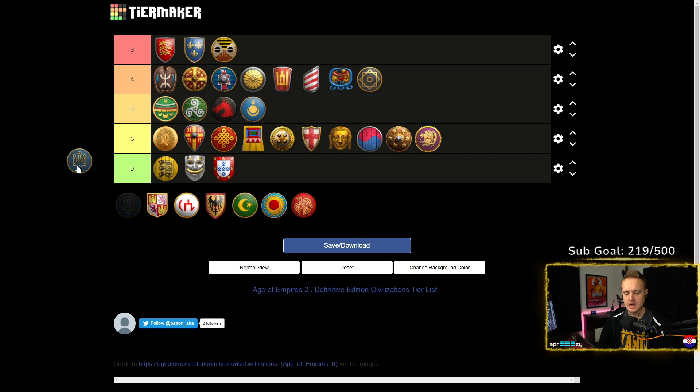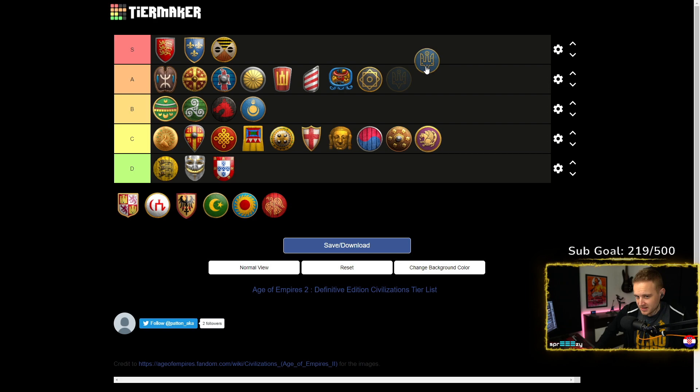Slavs — either A or S. They have super good late game, so you can go for Imperial Age wins with Slavs. They have an open tech tree and can do anything. They do focus on infantry later on, but they can definitely do anything. I would even say S tier with Slavs — they're super good for new players. You even get a small bonus from the 10% farm speed increase, even in the early game.